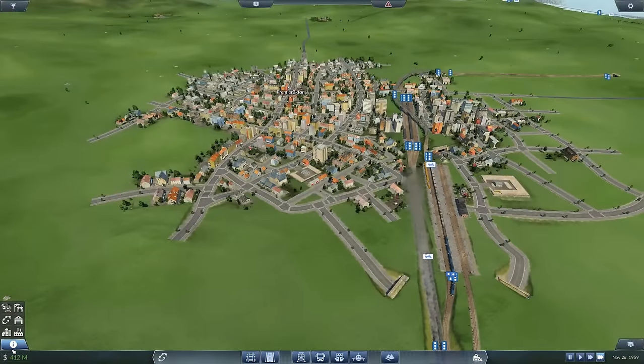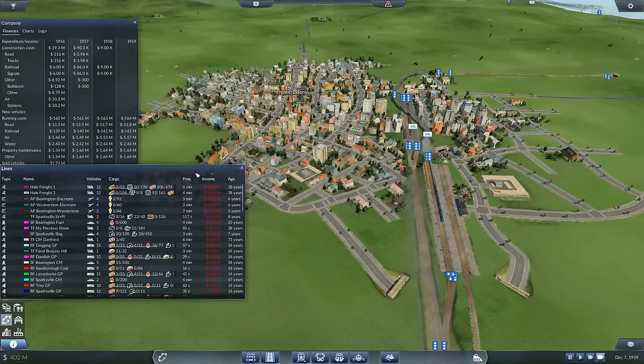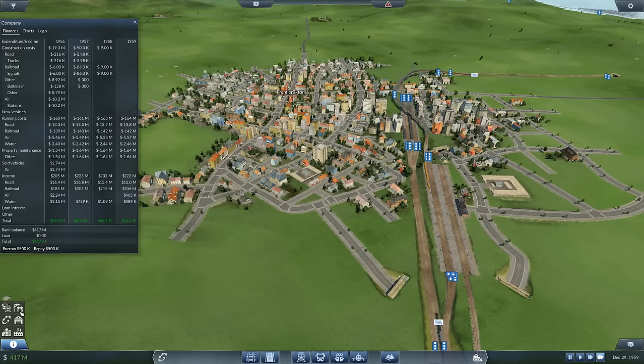Let's see what's happening with our profits. We made 60-66 million last year, so that's good. Halo Freight One is losing four million and Halo Freight Two is losing three million currently. We need more freight on the line, although it is starting to pick up. Let's check our profitability.